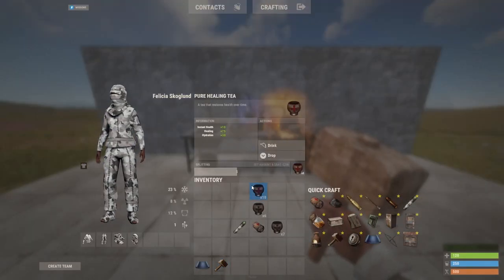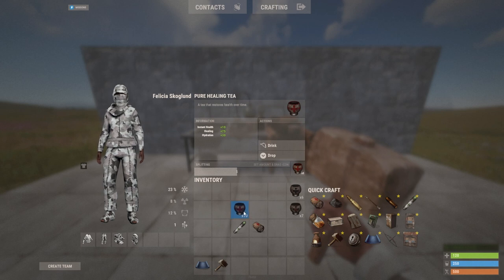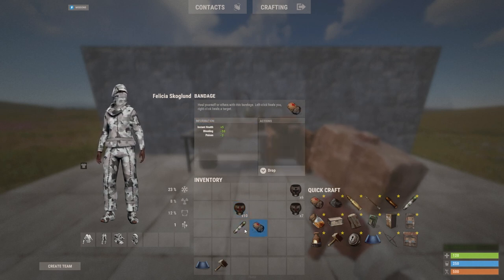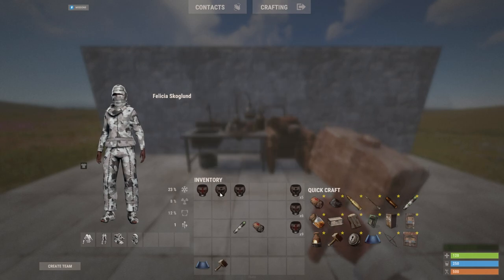The pure healing tea gives you 75 healing and it's pretty damn good in PvP. So yeah, that's everything — don't waste the red berries, mix them. Goodbye.